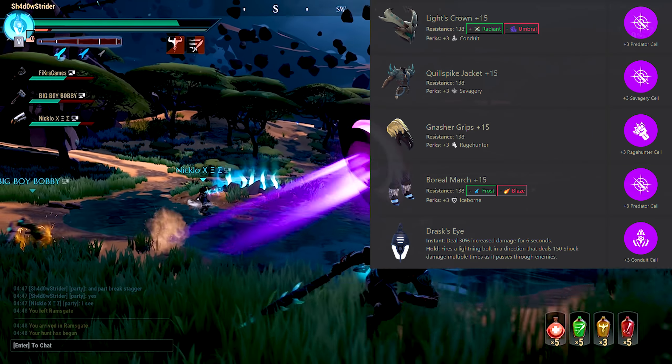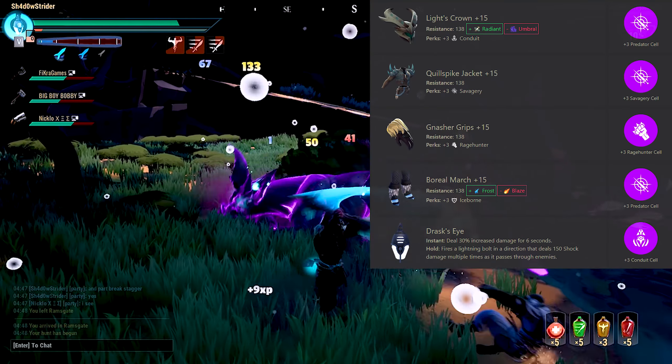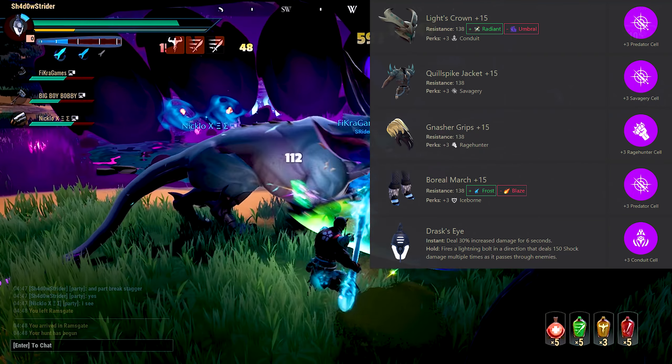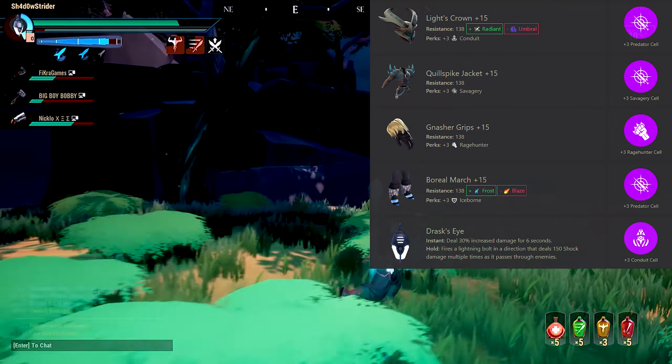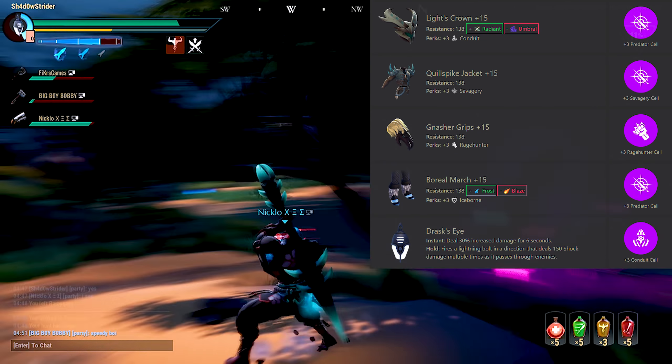For the helmet, use a Rezakiri one with a Predator cell. If you cannot farm it or want an earlier helmet, use a Shrike one — you lose a bit on the Conduit perk but it still has a technique slot for your Predator cell. The chest is a Quillshot one with a Savagery cell. The gloves are Gnasher with a Rage Hunter cell. The leggings are Boreus with a Predator cell. Finally, the lantern is a Drask one with a Conduit cell.